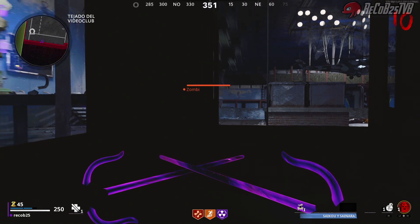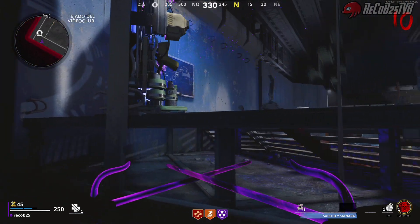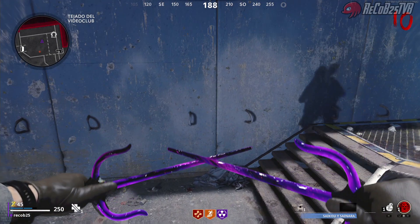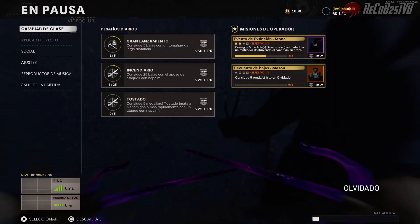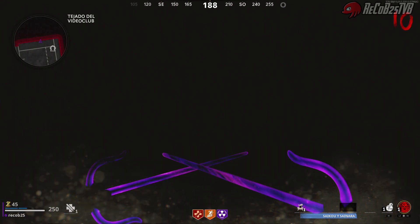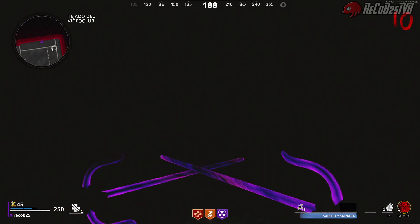Al soltarlo ya estamos fuera. Aquí ya estaríamos fuera y vamos a llegar a la zona esta del teletransporte. Aquí lo vais a ver a cámara lenta: simplemente salto, me deslizo y pulsamos el pause. Pausamos la partida, volvemos a darle otra vez al pause y en principio el truco ha salido bien. Deberíamos estar aquí detrás de la pared y hemos atravesado la pared.